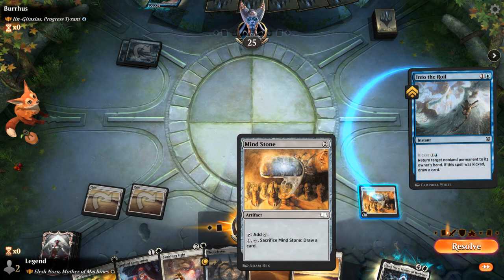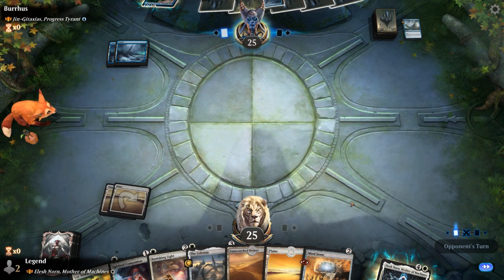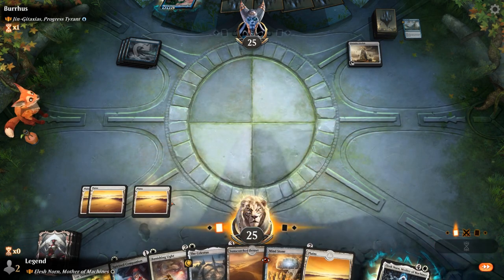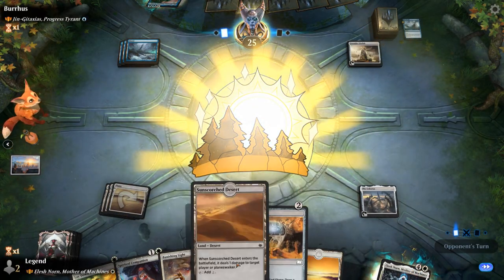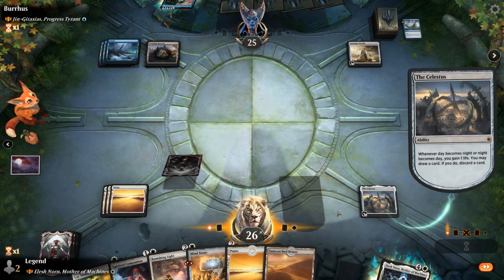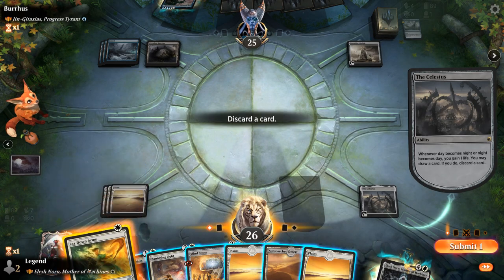Into the Royal, they'll bounce it. Opponent might have some ramp artifacts of their own — an Unstable Obelisk. We'll go for Celestus to get the day-and-night cycle started. I could already play Elesh Norn next turn, although if the opponent keeps up mana I'm probably going to wait. Laydown Arms is not at its best here since Gingataxias can just counter it, so it's not really an answer — we'll get rid of it.